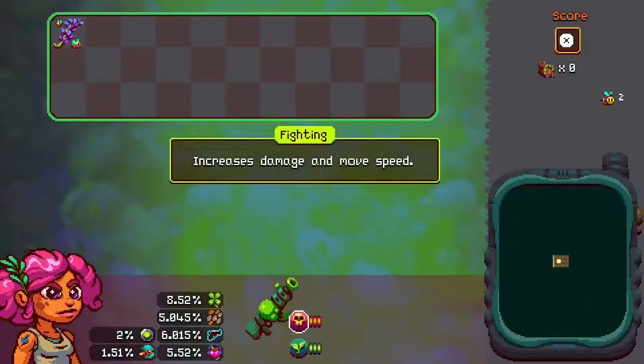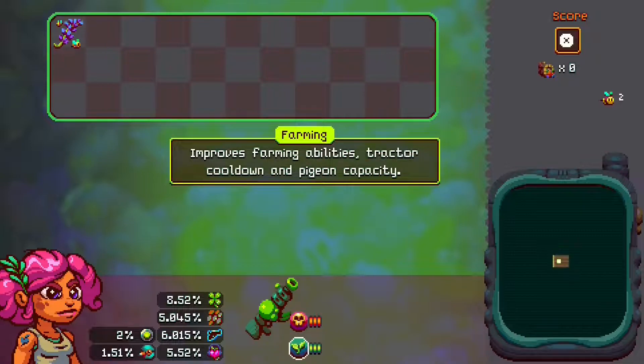Fighting stats and farming stats are super simple. You can always just read about them in the info screen. Fighting increases damage and move speed, and farming improves farming abilities, tractor cooldown, and pigeon capacity.